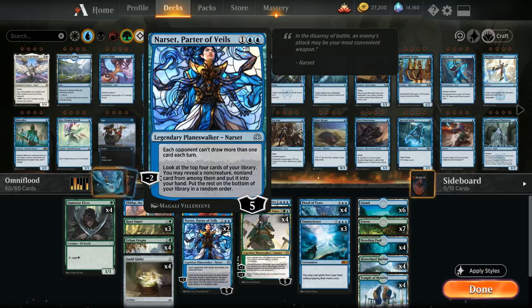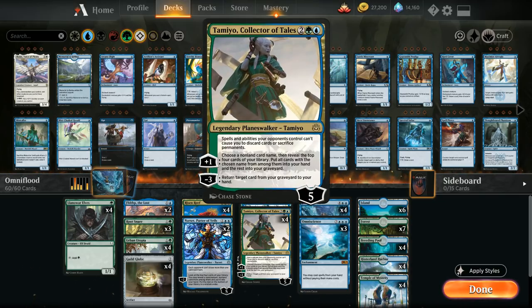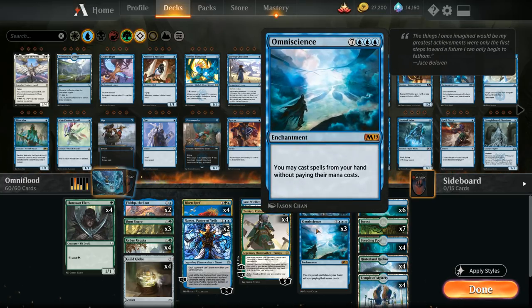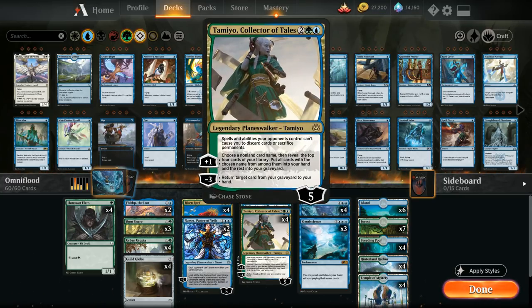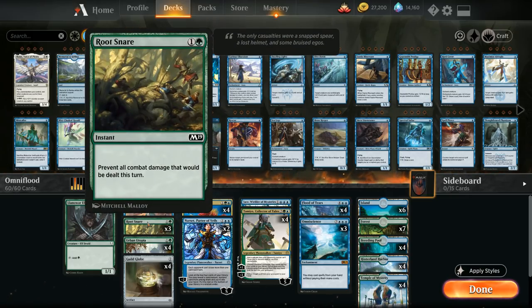Planeswalkers are great with Omniscience and Flood of Tears, even if they can be somewhat vulnerable. At four mana we have the full playset of Tamiyo, which is a very important piece — helping us combo with Flood of Tears once we have Omniscience, and using her plus one to find missing combo pieces. We want as many four-ofs in the deck as possible; I wanted room for a fourth Root Snare but couldn't quite fit it.